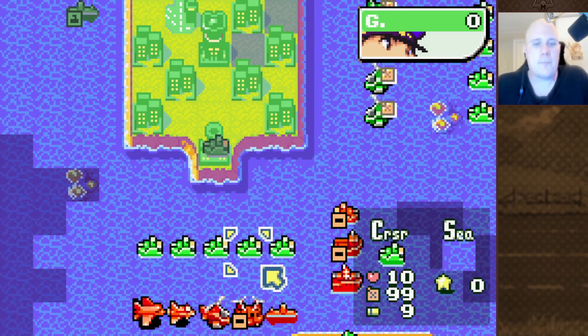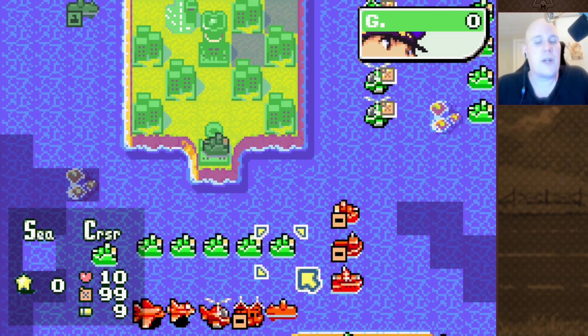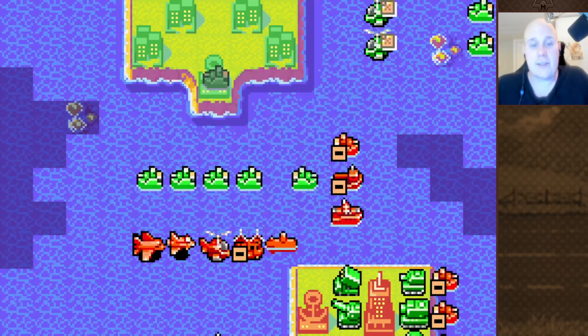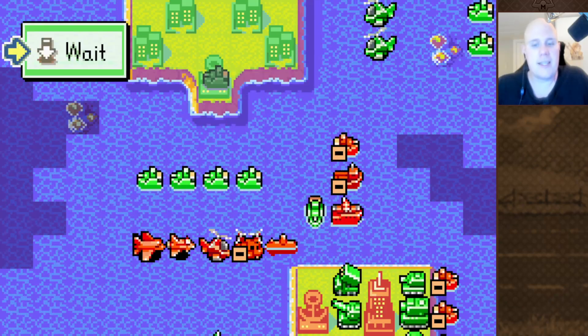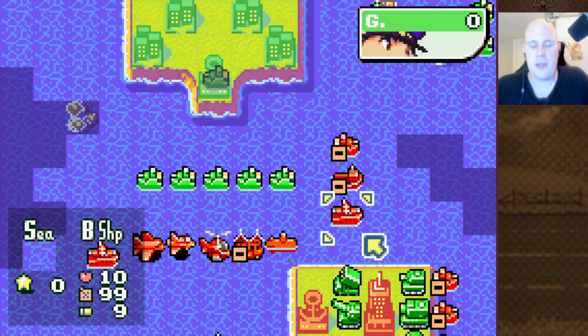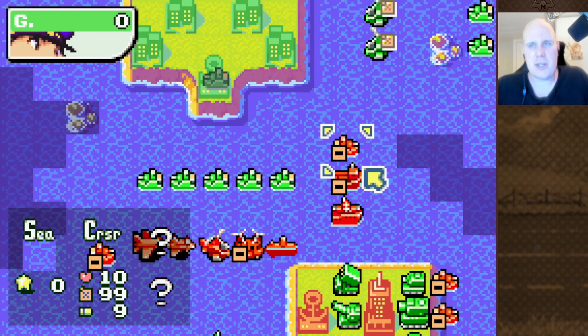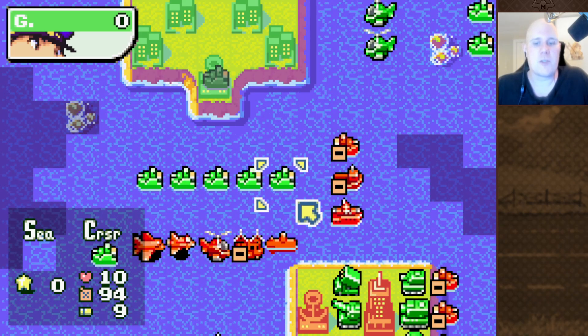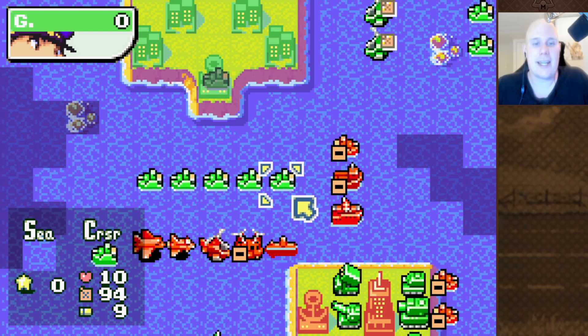As I said, the Cruiser deals with two kinds of units: submarines and air units. It cannot attack other Cruisers, landers, or battleships. This was changed in Dual Strike — they were able to do a little bit of chip damage to them in that game, but not much, just a little bit so that they could actually do something. But in Advance Wars 1 and Advance Wars 2, they cannot attack those units.